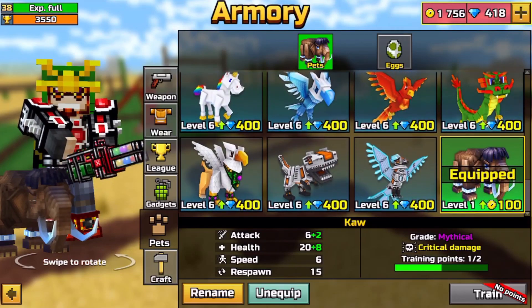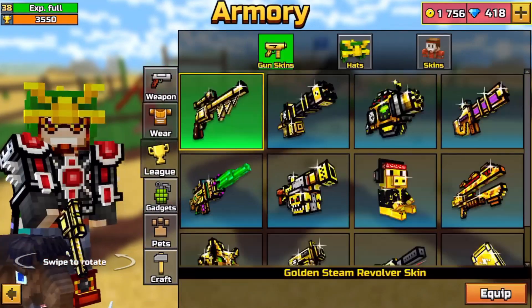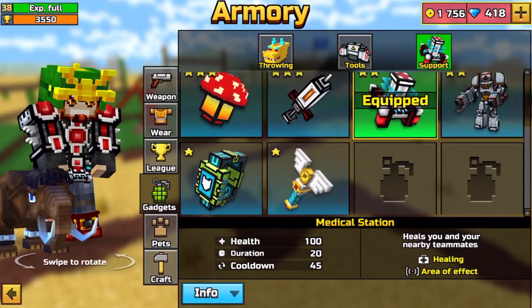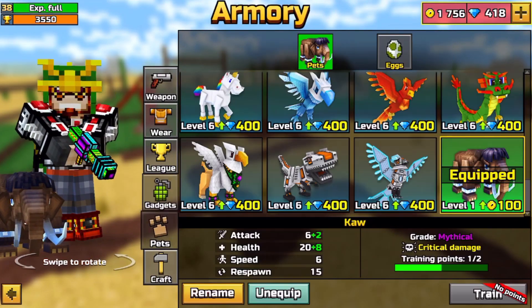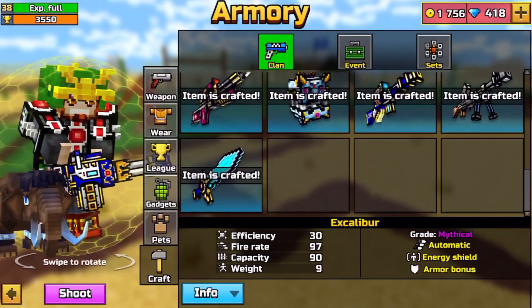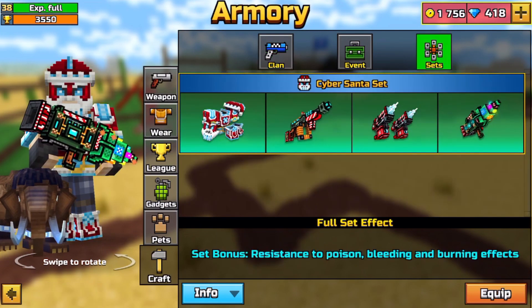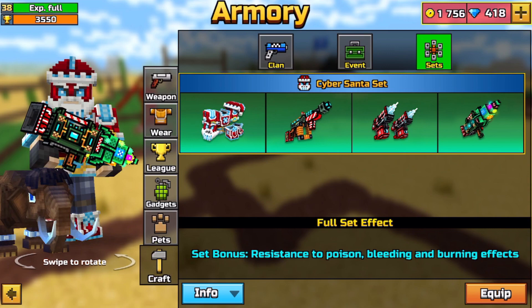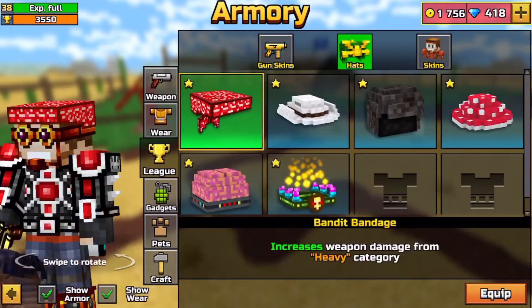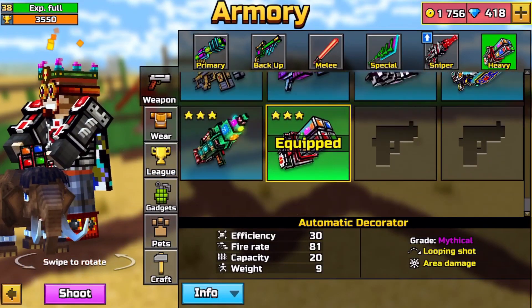For the wear gadgets, it has all the gadgets as well. For the crafted weapons, it also has all of them unlocked — even the new ones like the Veteran and Leader Sword. It has the full Cyber Saiyan set, all the league skins, and league hats. It also has the automatic decorator.